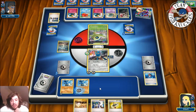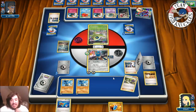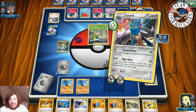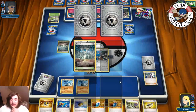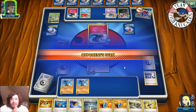We put down Riolu, attach metal energy to Lucario, Sycamore — discard hand, draw seven. It's going to come down to a coin flip for this knockout. We fight alone — does opponent flip heads or tails? Tails! So we take the knockout, down to two prize cards. Reverse Valley still active. Onto opponent's turn — Xerneas comes to the active spot.